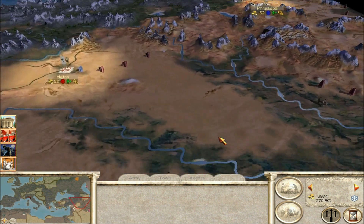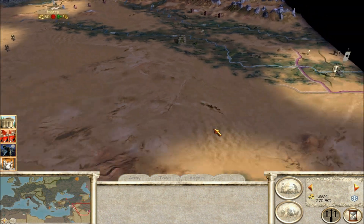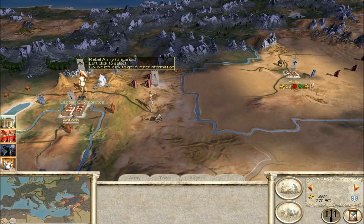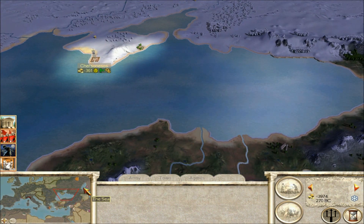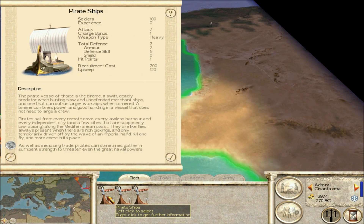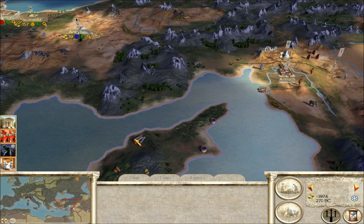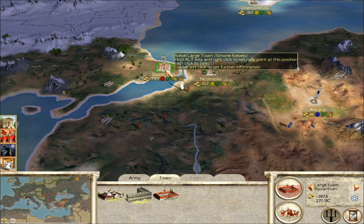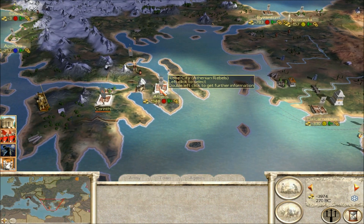Sometimes you might get lucky and get a rebel spawn like in Hatra, in which you'll be able to capture a settlement — by all means, capture the settlement. But in most cases the rebel spawns will be absolutely useless. Also, you can have rebel navies. You'll always be in good supply of pirate ships and they'll act as very good naval ships. When you build a dock you can recruit biremes — I'm not sure about triremes, I haven't checked that out yet.